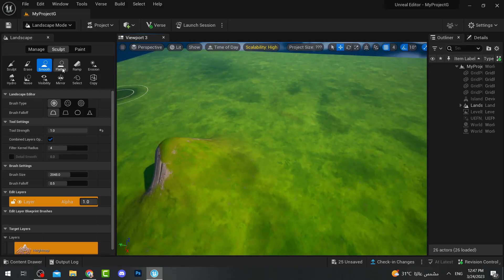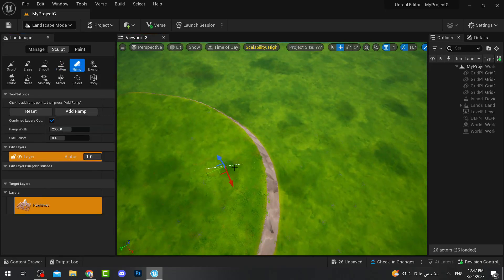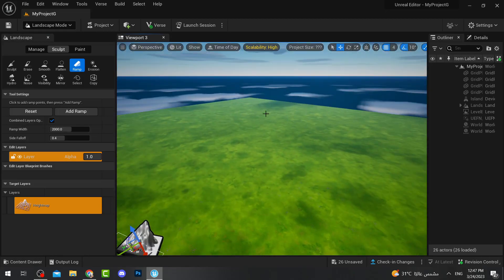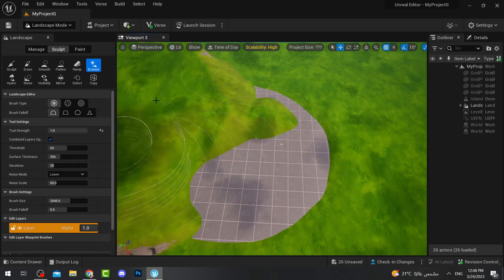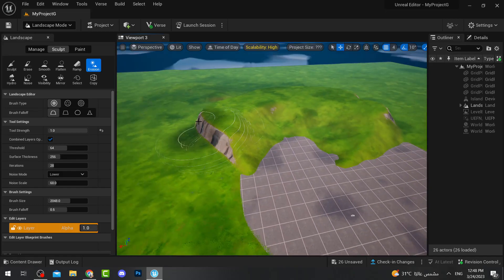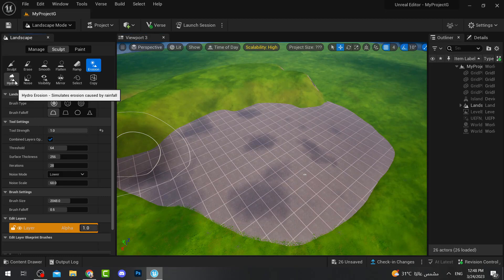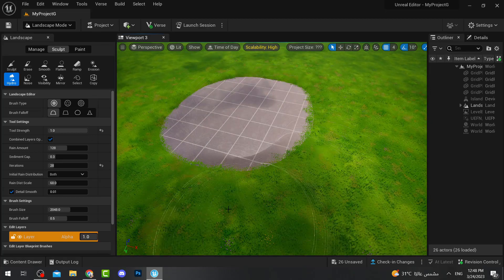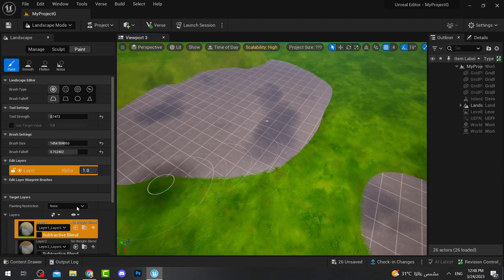You can also flatten the mountain to make it flat. You can also make a ramp — for example, if you want a jump off the mountain, build up this area, press Add Ramp, and once you go from the mountain you can jump. You can erase the entire landscape if you want to build a city without the natural terrain. You can also use Hydro to create a low ground area where you can place water.